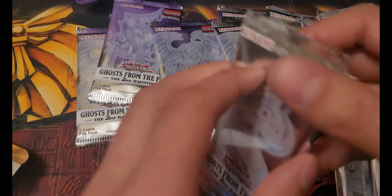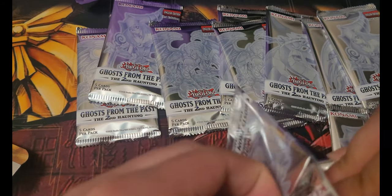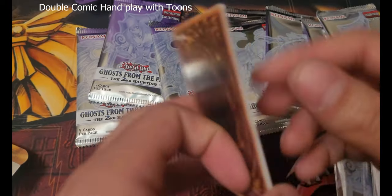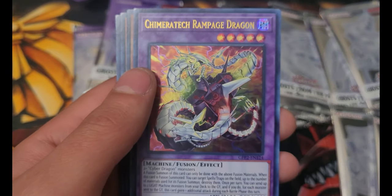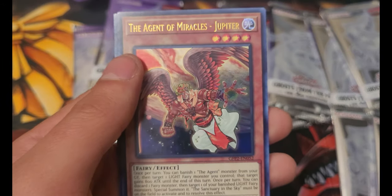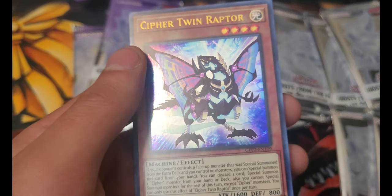Doom King Valdorok — I remember in Master Duel, I can't remember what I was playing, but I remember I stole someone's Valdorok and it won me the game so hard. That was probably my favorite game of Master Duel, which I don't really play right now, but it's a good game. Despian Comedy, Chimeratech Rampage Dragon, DDD Vice King Requiem, The Agent of Miracles Jupiter, and Cypher Twin Raptor.